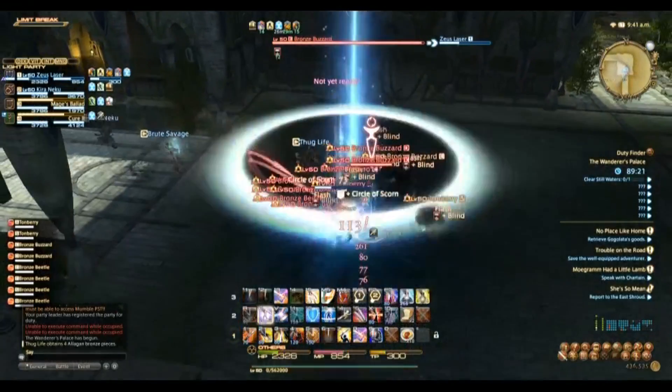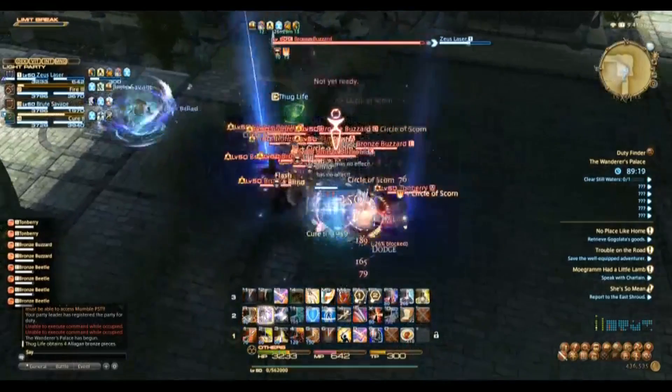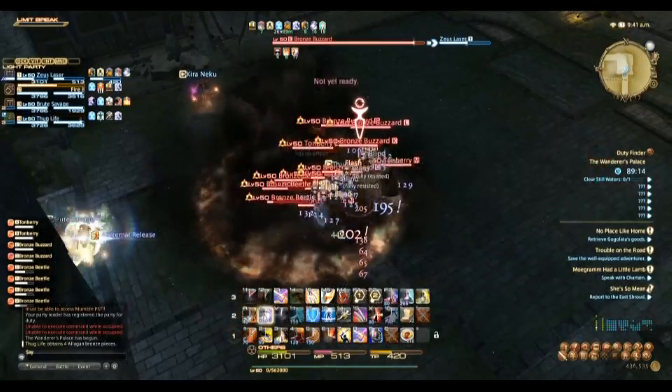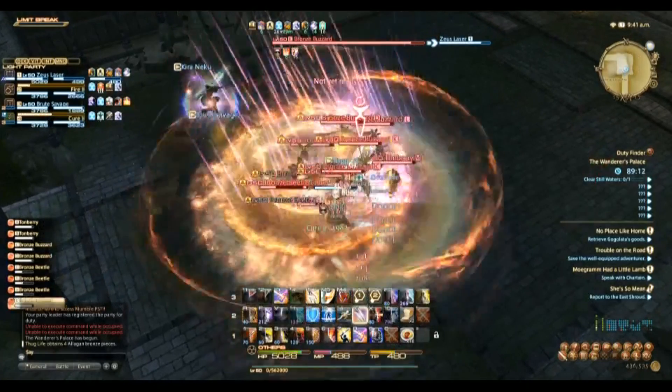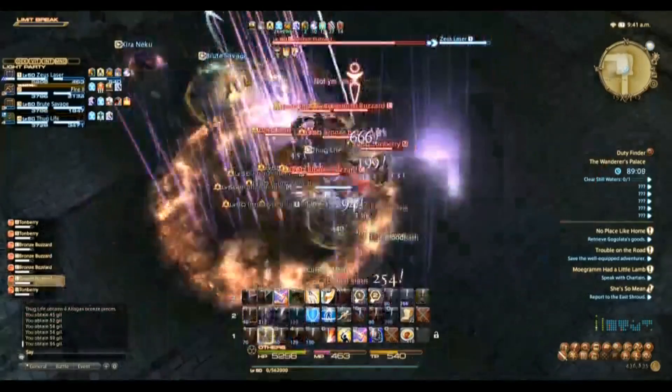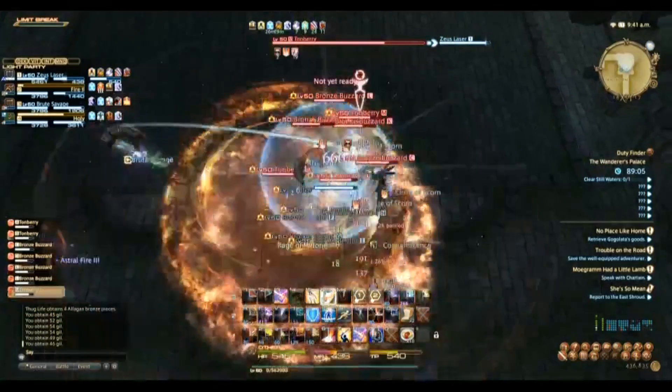I stack all the mobs up and pull the first pack to the end of the room. The best way to hold threat is to just flash, flash, flash until you're out of mana. When you're out of mana you spam Riot Blade and Circle of Scorn, and flash when you have enough mana to do so.